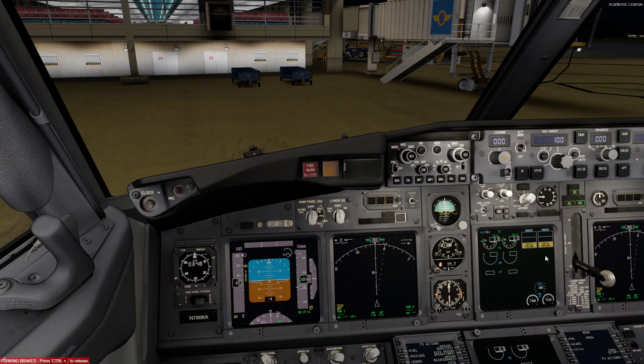We've already received the ATIS, and the weather conditions at our departure: winds 360 at 11 knots, 10 miles visibility, overcast at 1,000, overcast 2,300, temperature 16 degrees. Delta 1011, right turn alpha, then hotel under the ramp, good night.